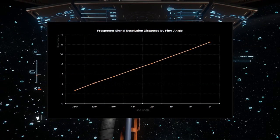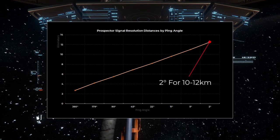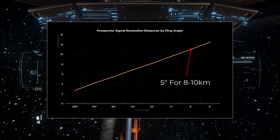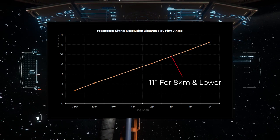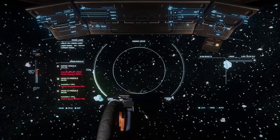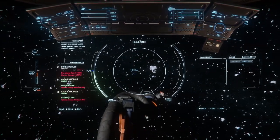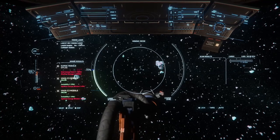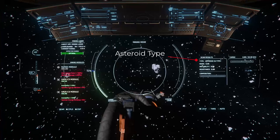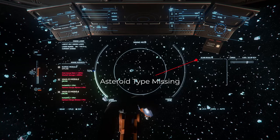This chart shows the angles and distances you should aim for. In general, if the signal is between 10 and 12 kilometers, you need to use the 2-degree ping angle. For 8 to 10 kilometers, you can widen it to 5 degrees, and then 11 degrees or wider for anything less than 8 kilometers. If you've properly targeted the signal, the initial box and cloud will disappear and be replaced with diamond markers indicating each discrete asteroid. If you have your mining mode active, this is where you'll see the asteroid type for working rocks, or the blank results indicating an unscannable rock.